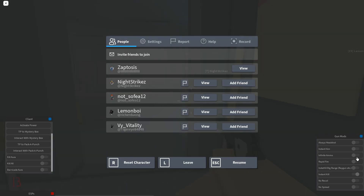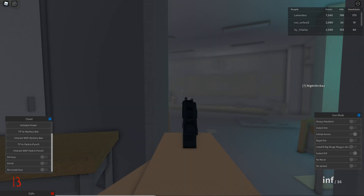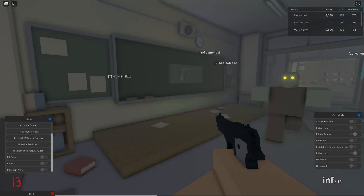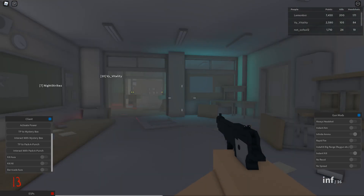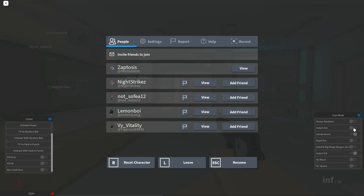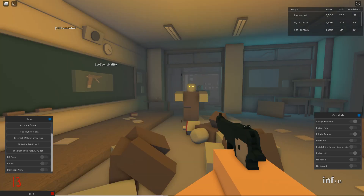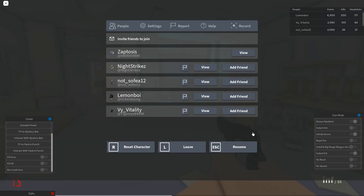We also got unlimited ammo, which works as expected. And now the pistol has unlimited ammo too. We also got always headshot — this is going to make any body shot a headshot, so it's going to count towards heads on the kill feed. And it's also going to give you more money too.